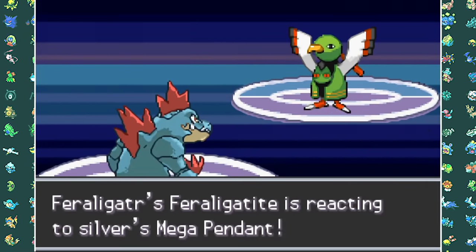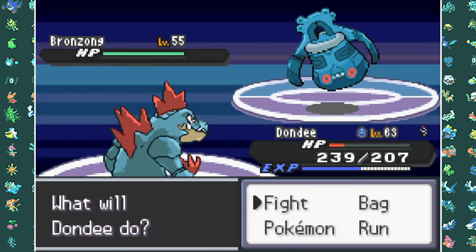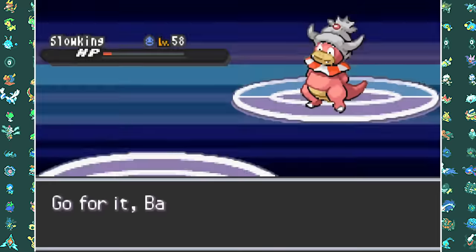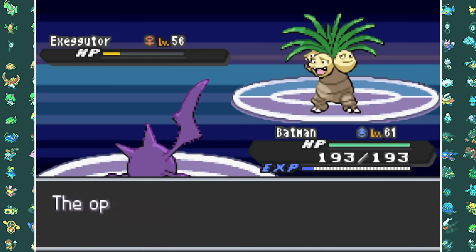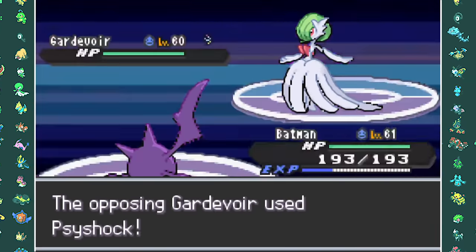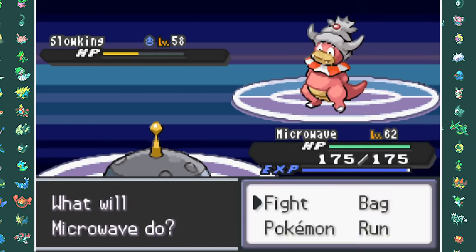He starts with a Xatu so I set up three Dragon Dances with Mega Feraligatr and take him down with Aqua Tail. Bronzong also falls to Aqua Tail. Then Slowking survives a critical hit Dragon Claw and finally takes down Feraligatr. I go into Crobat and try Leech Life but he swaps in Exeggutor — I keep going for Leech Life until it faints through his Full Restores. He then goes into Mega Gardevoir which outspeeds me and kills Crobat with Psyshock. My Magnezone is still strong enough to take down Gardevoir with Flash Cannons and Slowking with Discharge.